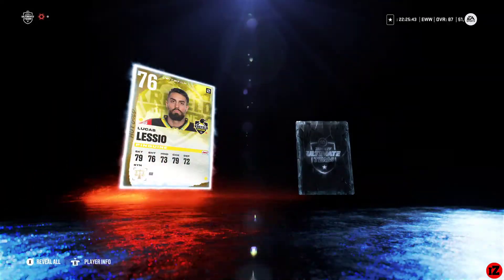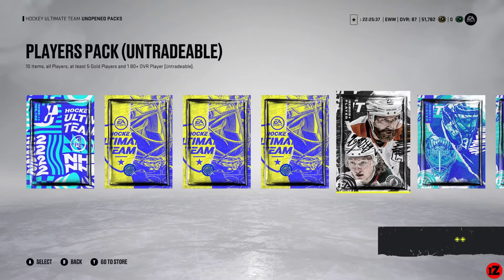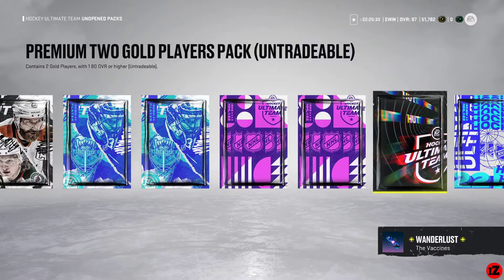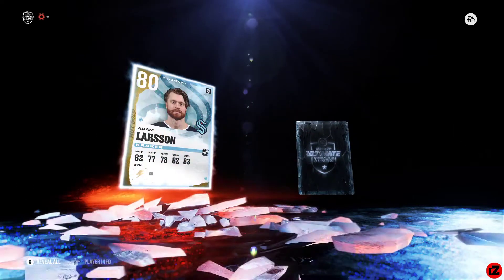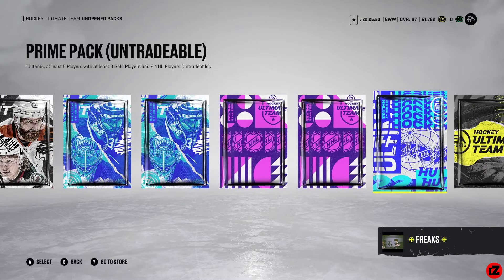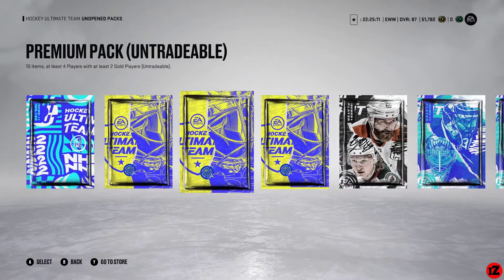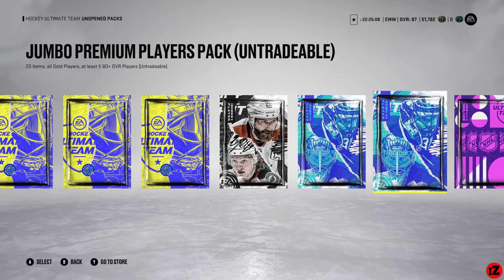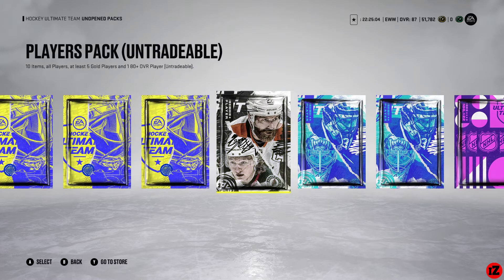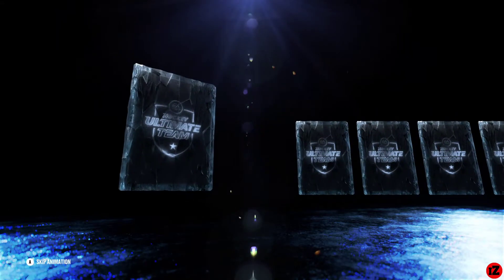Last week our best pull was an 88 overall Team of the Week John Gibson, who's actually been playing pretty good for me. Also last week, in one of my silver reroll sets that turns into a gold pack, I pulled Scotty Niedermeyer, who has also been playing really good. So for these player packs, I'm going to open the premium packs first, then the base packs, then the premium packs — let's hit the base packs first.